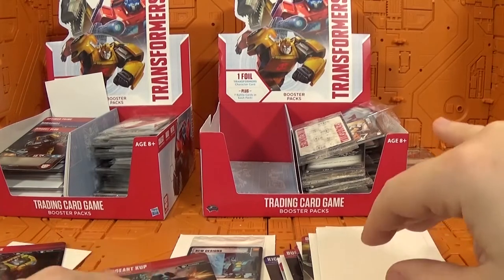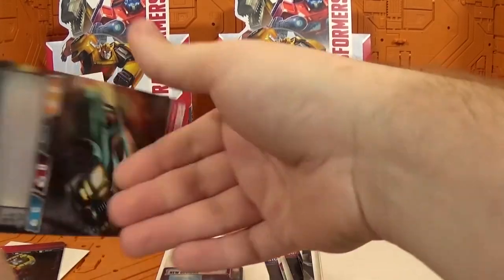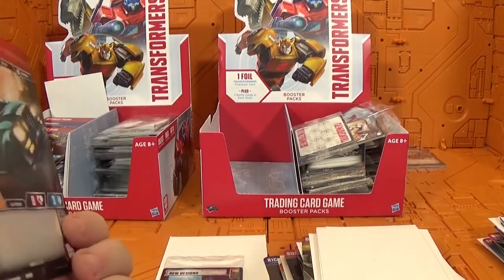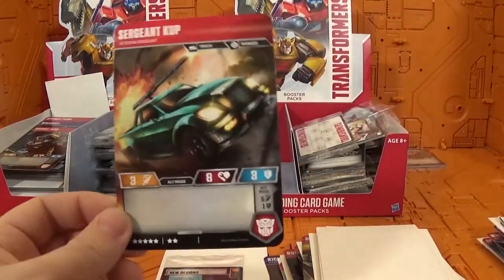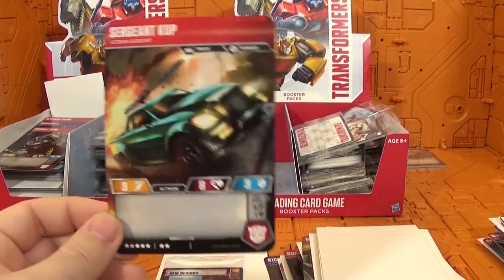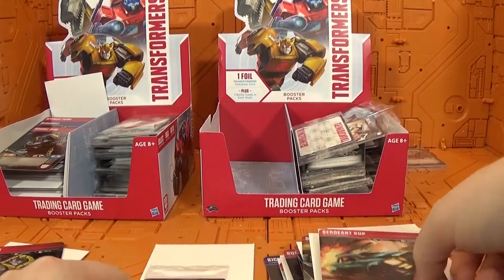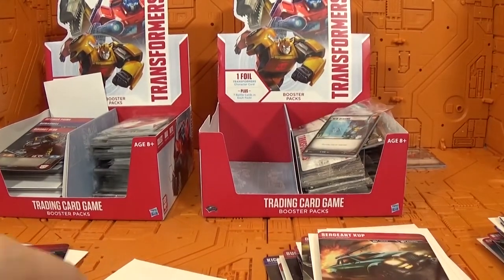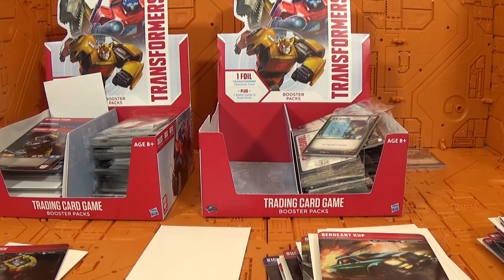And here we have the very last card — Sergeant Kup. This means I have to send this to Evangelist, because Evangelist loves Sergeant Kup. If you talk to Evangelist, just remind him of Sergeant Kup and how much he loves him. And there you go, that is booster pack number two. Thank you guys for watching — make sure you like, subscribe, and share the video. We'll see you next time.